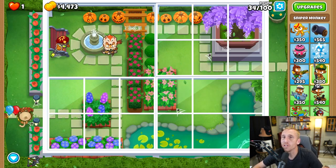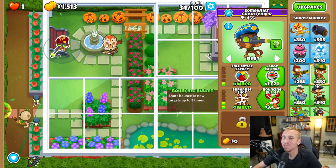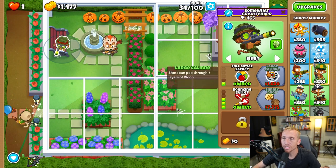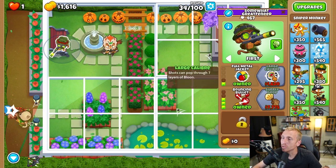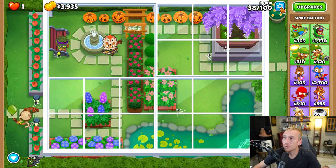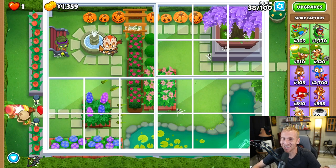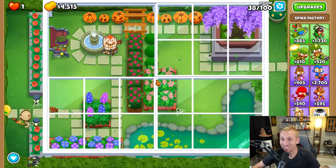We had to wait all the way to $4,500 to even upgrade to our Bouncing Bullet. That's why this map can be a little more than an intermediate map sometimes. But once we do, we're going to get Large Caliber for $1,620 as well. A lot of times with this map it's best to turn auto-start off, just because you'll miss the entire area where you're able to put your tower, and that could be bad.